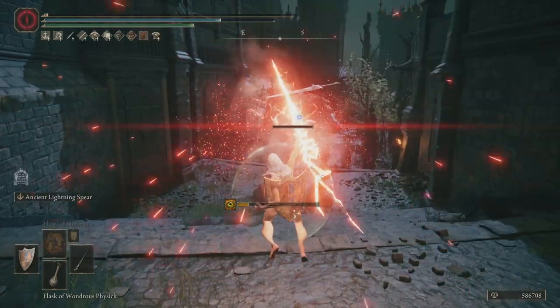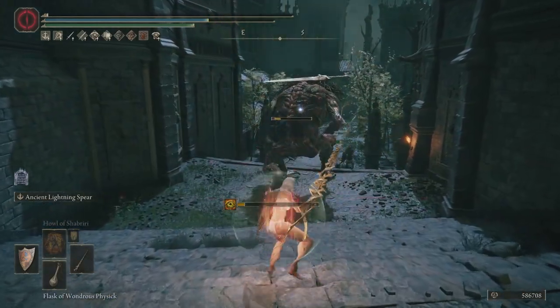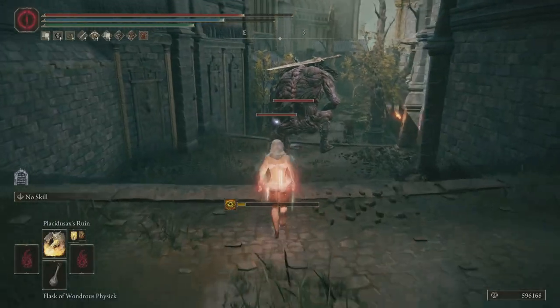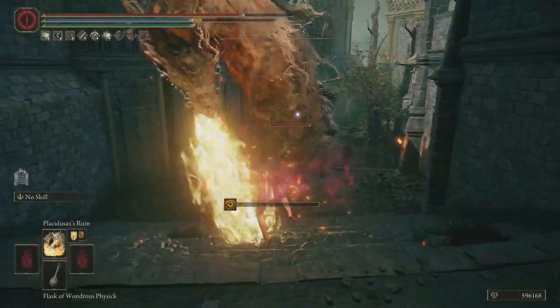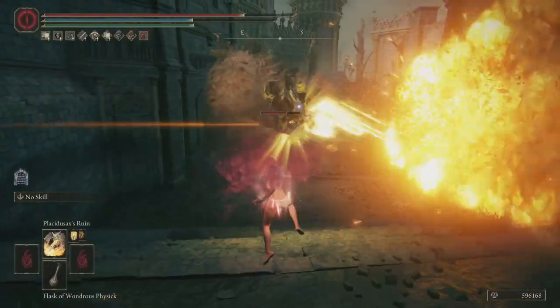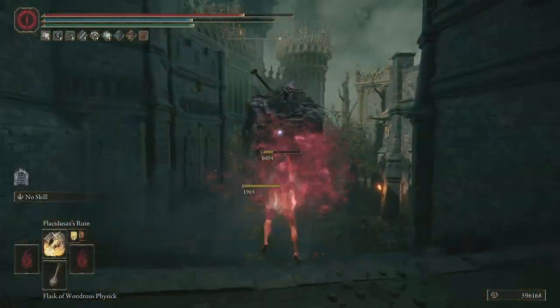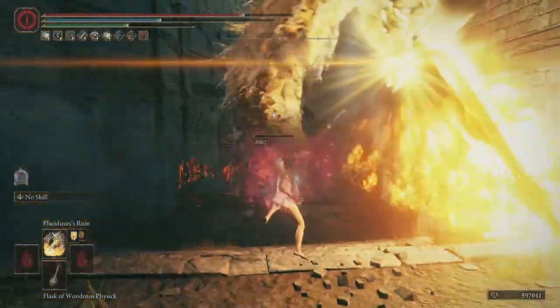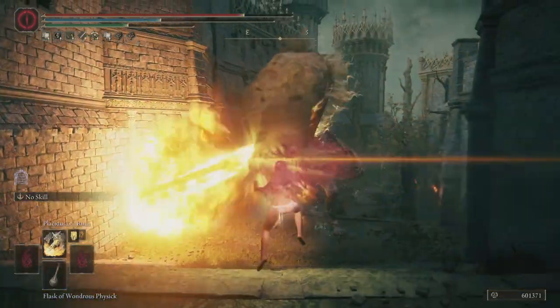I probably wouldn't do this in PvP for the same reason why I wouldn't buff stack in PvP — it just takes too long, people can use Law of Regression, all sorts of random stuff along with that. But in terms of PvE, this is game changing. Almost everyone — strength builds, everybody — can get 44% more damage for free. It's only for 30 seconds, but that's all you need.